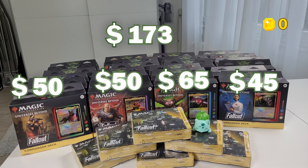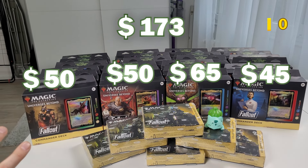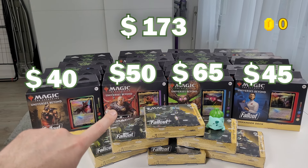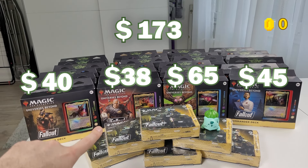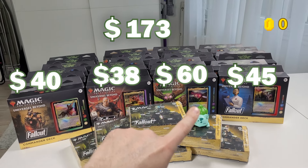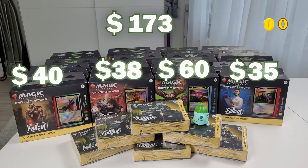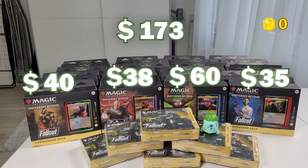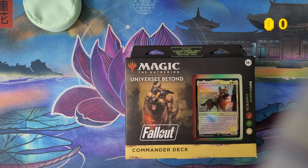Breaking that down proportionally: I paid $40 for Scrappy Survivor, $38 for Hail Caesar, $60 for Mutant Menace, and $35 for Science. Those are the numbers I need to beat by pulling singles from each deck. We'll start with Scrappy Survivor.